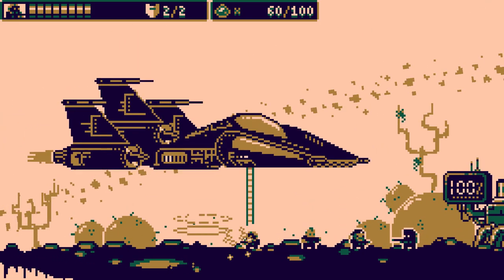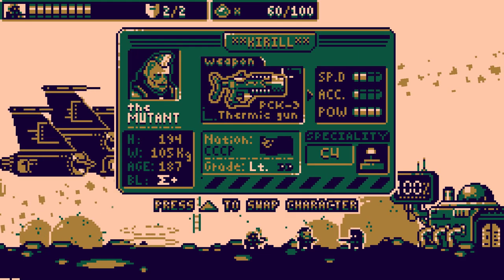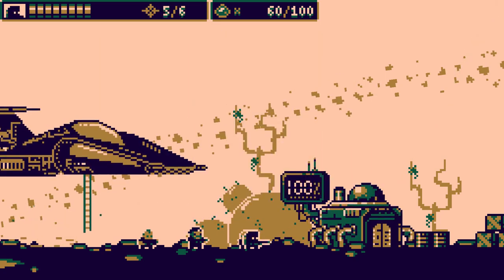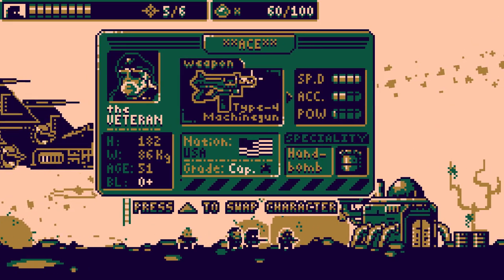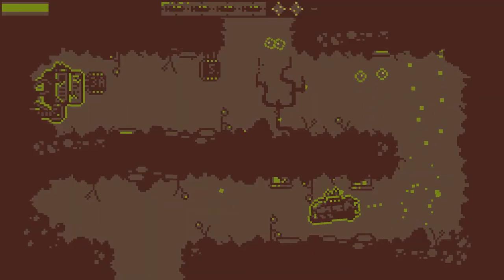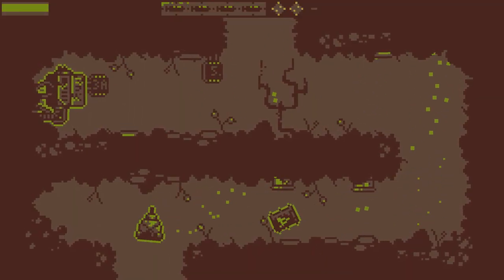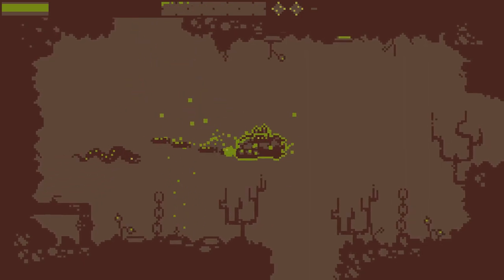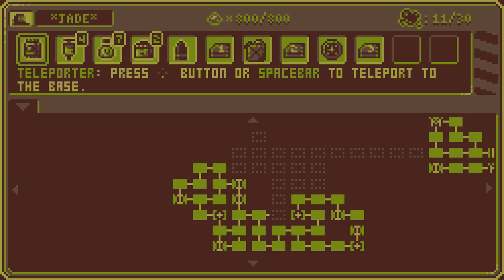My only major gripe is the boss fight with the flushy monster, which is a pretty early boss fight, and the final escape sequence. I won't spoil, but I felt these sections were tedious compared to the fast pace of the rest of the game. Especially that final escape sequence, where I honestly almost quit before reaching the ending because of how annoyed I was. In my opinion, that sequence could be cut in half and still have the same cinematic effect.